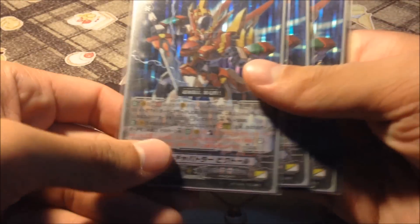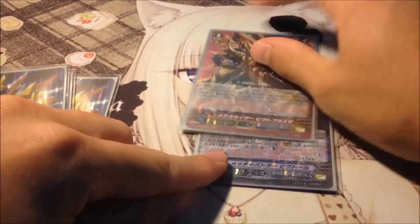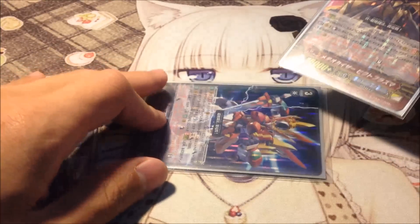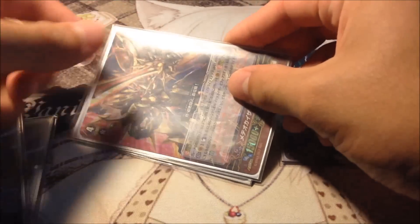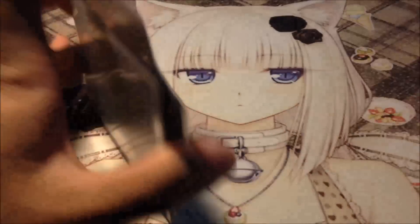The second ability is: when your Vanguard strides — so when this guy is grade 3 and you stride — it gains this ability. When this unit attacks the Vanguard, you may counterblast one. If you do, restand one rear guard you control and it gains plus 5k power. But this ability can only be used once per turn. It's a bit sad, because I kind of wish it could keep restanding, but that'd be too strong. Counter one to restand a unit and gain plus 5k — it's just too good.